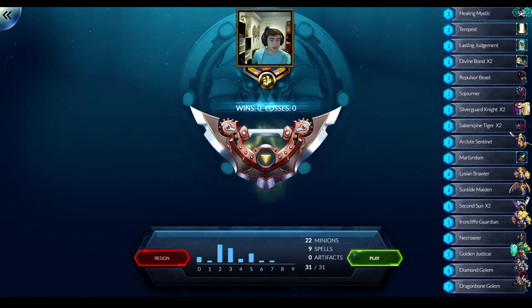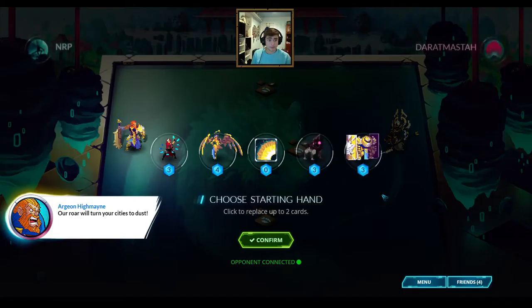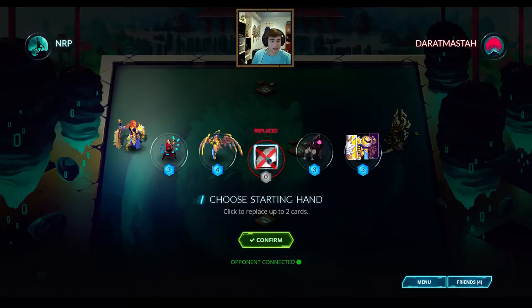Oh this is kind of cool - they changed up the gauntlet screen a little bit. So I have 2 Divine Bonds - I would have preferred maybe 3, but 2 is definitely good enough for all my high health creatures. We'll see how far I can go. I definitely have a bunch of cards that are kind of dead in the deck, but we'll see how this goes.